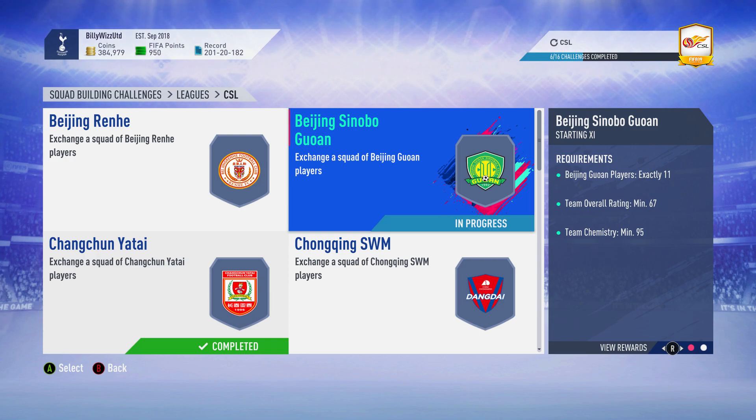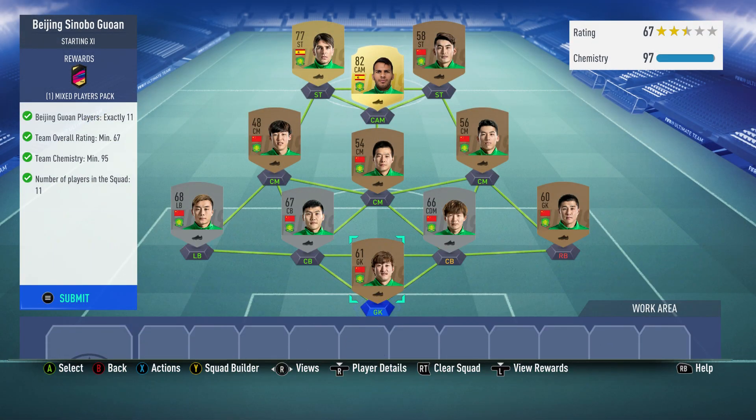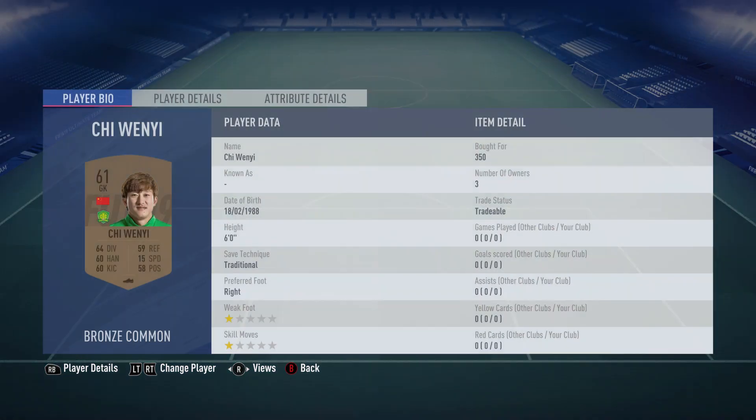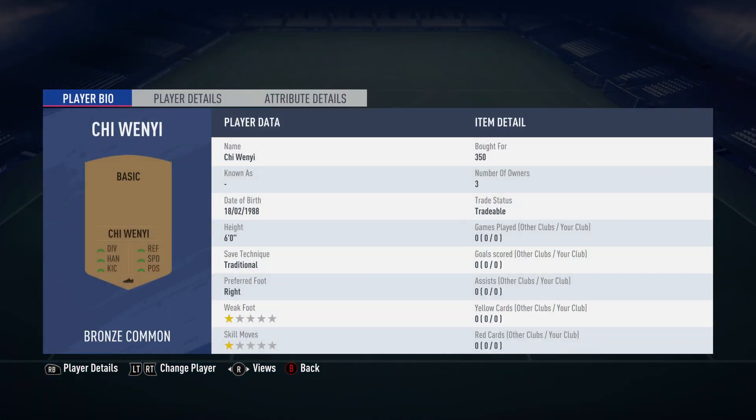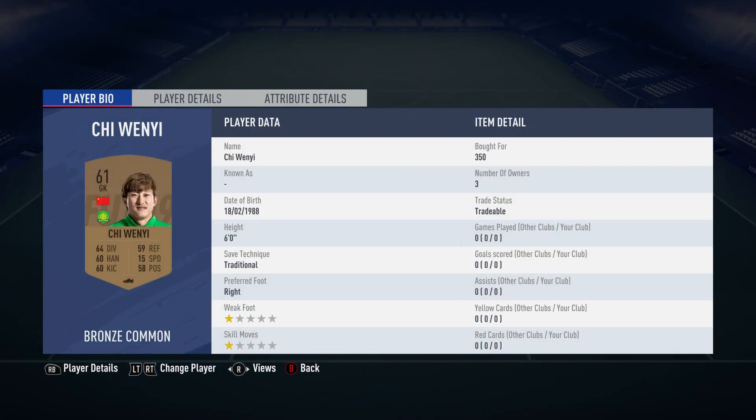BBZ Gamer back online and we're doing the squad building challenges Chinese Super League Beijing Xenobo Gawain. This cost me around 7,000 and it's with no loyalty. They all play for the team Beijing Gawain in the Chinese Super League and they're all Chinese unless I say otherwise.